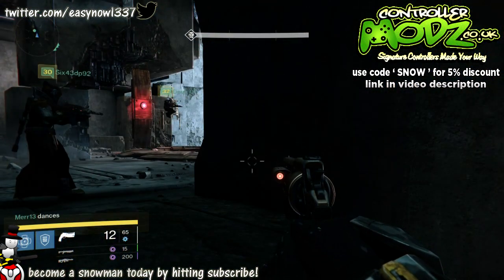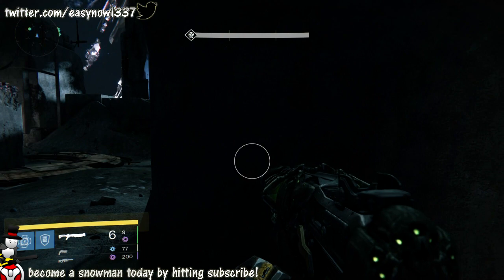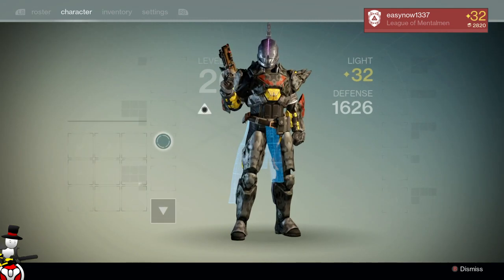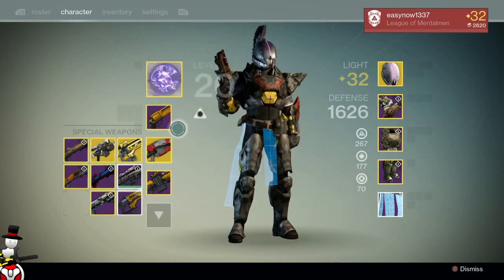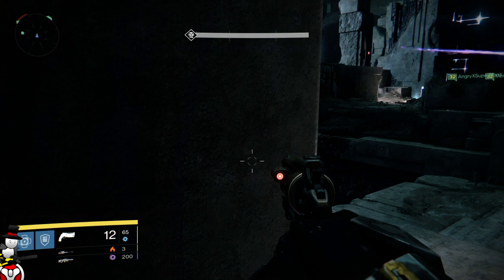Since House of Wolves has been announced and you can upgrade old weapons, I wanted to go back into the Vault of Glass and get two weapons specifically: the Fatebringer and the Vision of Confluence. I got the Fatebringer a couple of weeks back, upgraded it and maxed it out, and I just need that one — I don't need any more Fatebringers. You can use the app to switch them around.